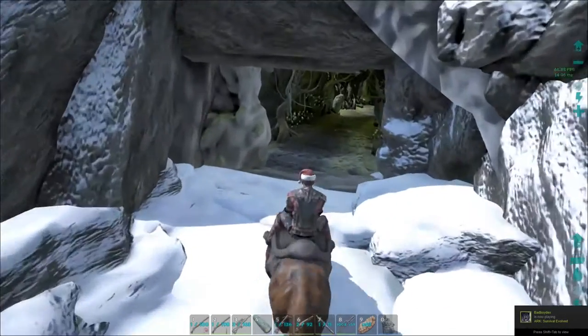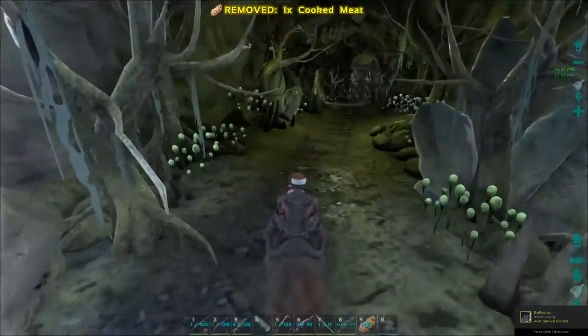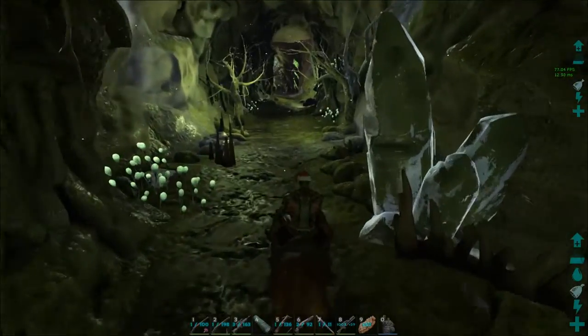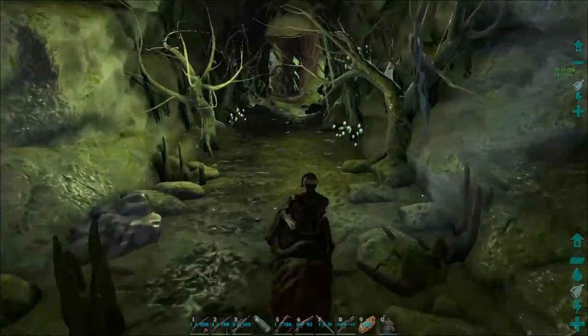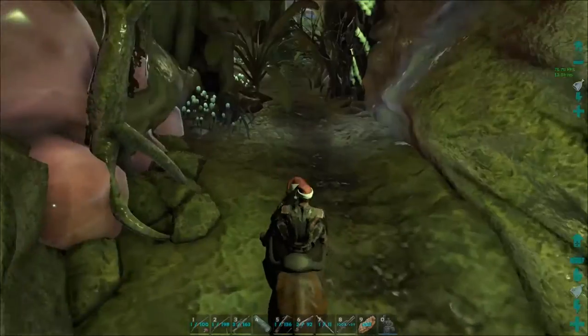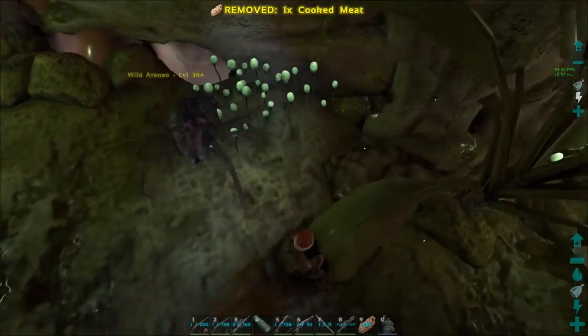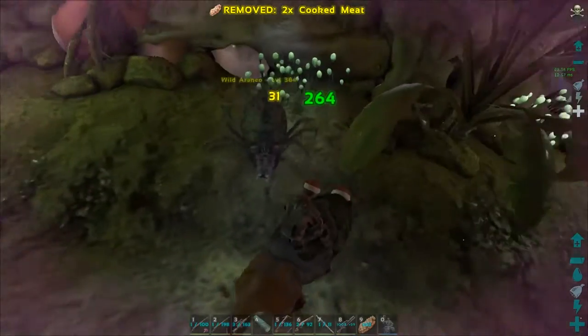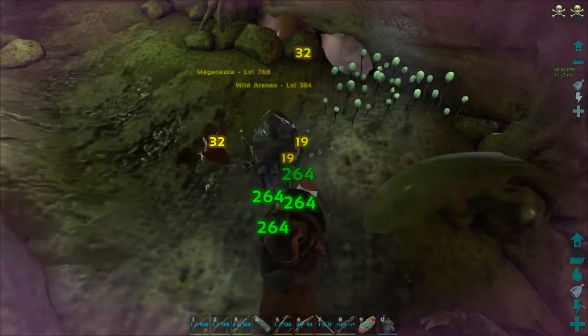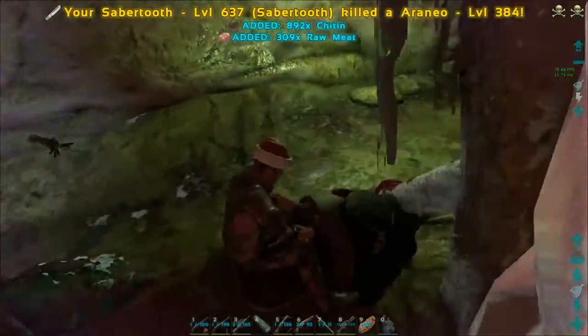All right guys, we are going into what I believe we're gonna consider the swamp cave — that's what we're calling it. Oh look at this spider over there. Okay — oh, it's right there. Spiders! Back it up, back it up, back it up. Didn't see you there. And bugs — bugs are the worst thing in the world. I don't mind everything else.